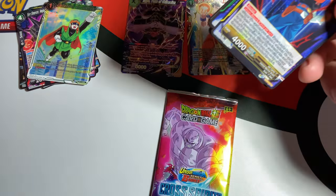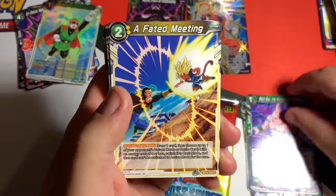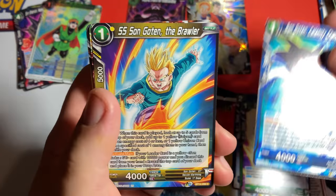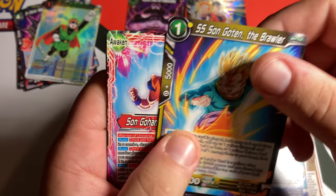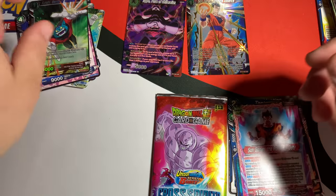Hell Fighter, Majin times two, Tapion Source of Power — okay, about enough. Goku, Son Goten — Goten got big! Gohan Your Warrior, and double tap Harugan.